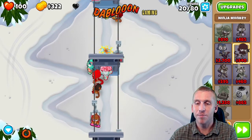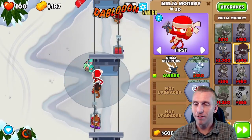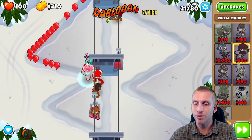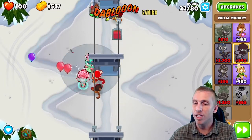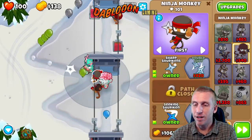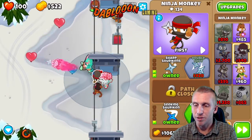We're going to get the ninja up to about 2-2 — top 2, bottom 2 — and that'll keep us going for a while. Then we'll get a banana farm with a monkey farmer. Let's get that 3-8-0 upgrade. So far we're chilling — we have our camo, our purple popping, our lead camo and regular lead. But it's not enough; trust me, this one gets a little crazy.